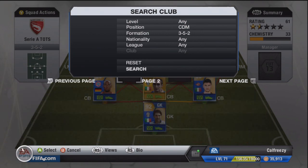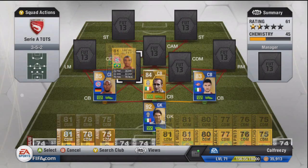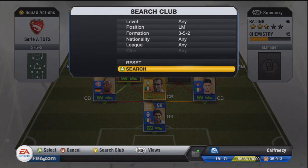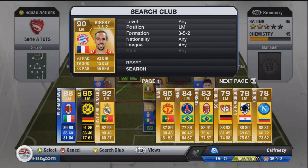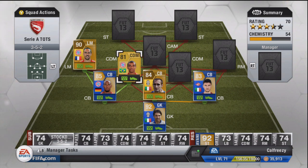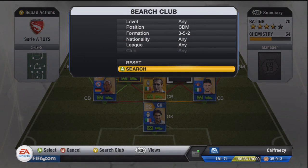The three center backs: Cialini is arguably one of the best center backs in the game — his normal card is just ridiculous. Chetty at right center back is just sweet — I was very very impressed with him, thought he was a monster. Then at left center back, one of the better players in the Bundesliga Team of the Season, Boateng — he had a lot of pace and was a really good, bulky center back, very Cialini-esque for the Bundesliga.